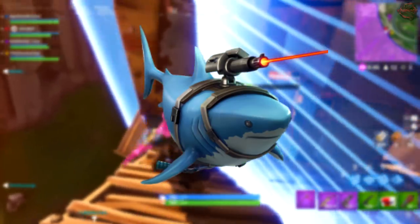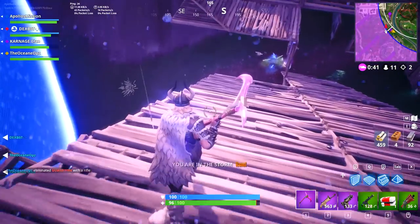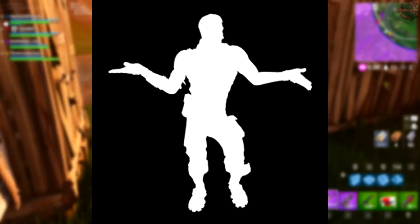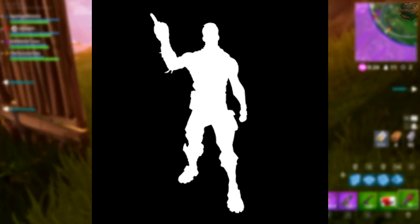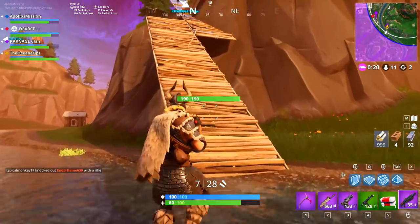Finally, we have some new emotes. The Finger Wag is just wagging the finger back and forth — nothing too special. There are some hand signals as well. Living Large has the character swinging their hips and doing a wide-arms gesture. The Intensity emote is like waving the finger back and forth in a 'no no no' shaming motion — kind of a shaming emote.